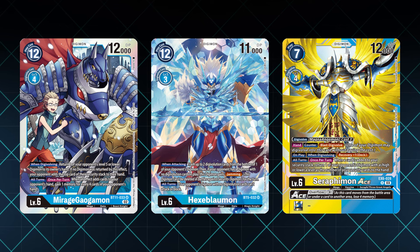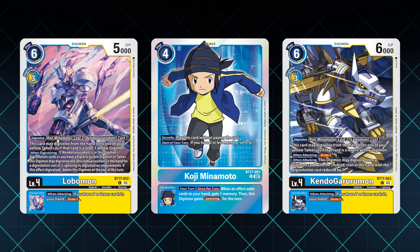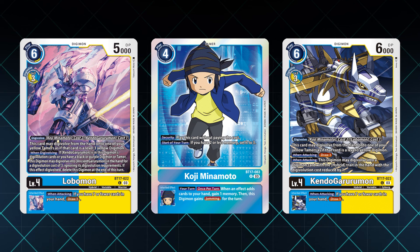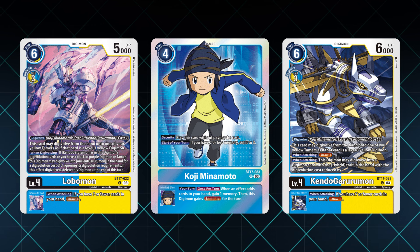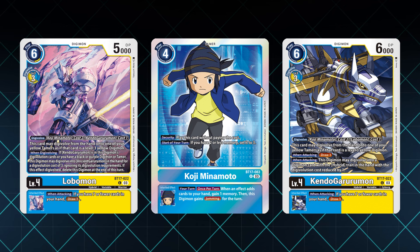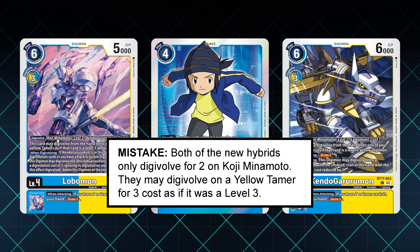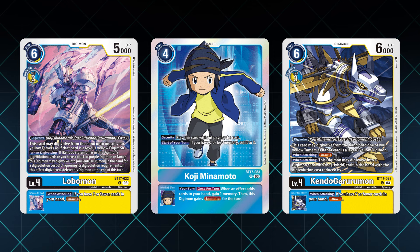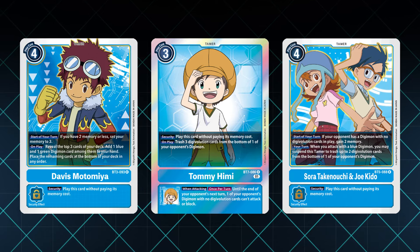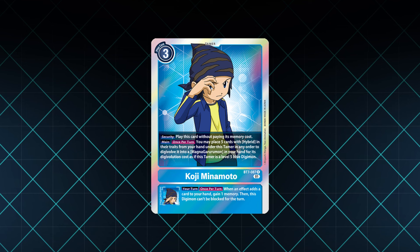Sure, why not? But the BT-17 Ancient Garurumon support kind of did away with that. While Koji is still blue as can be, both Lobomon and Kendo Garurumon arrived as yellow-blue Digimon, with a fat 3 evo cost over their respective colors for actual rookies, and a 2 evo cost over Koji or a yellow tamer. This basically made it too janky to splash in Tommy, or really any other blue tamers and have them fulfill the role of resource and stack builder. You are all in on Koji now.